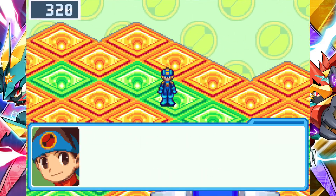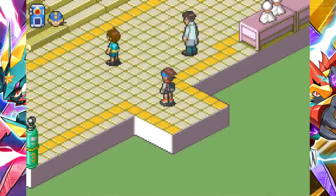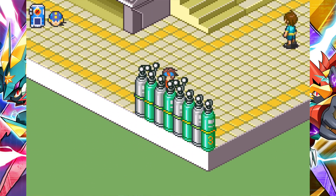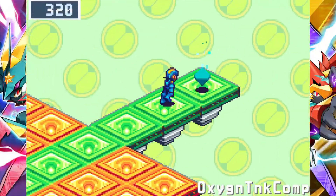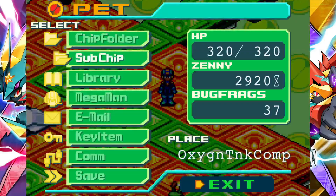All right, we're done. Let's go on in and do what we're supposed to be doing. If you go in here, Mick's already here. 'Yo, you're late. Good luck to you.' There is one more thing I want to check, which is in here. Nice - Oxygen Tank. I think there's something really important in here. Three bug frags - that's pretty important.